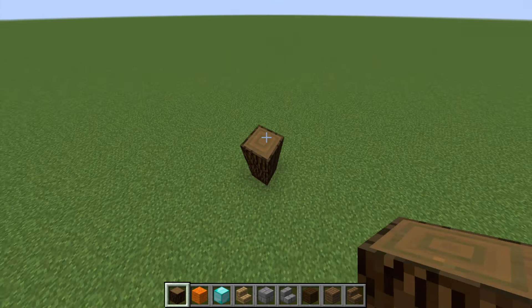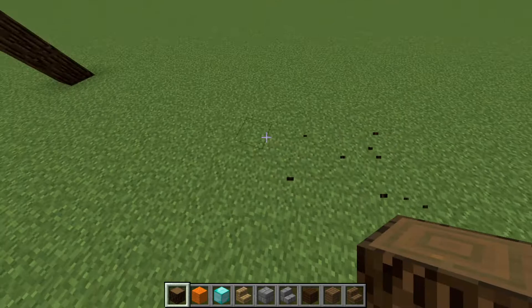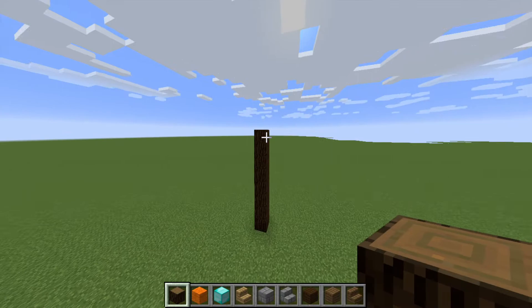So first of all you need to start off with doing this. Then just go a little bit over — I don't really care. Well, this is a bit too big, let's make it small. And we're gonna make this a huge house. Let's make it a bit smaller.